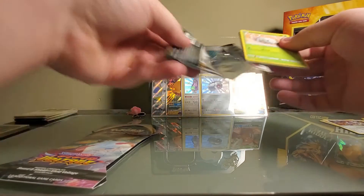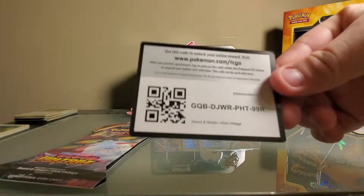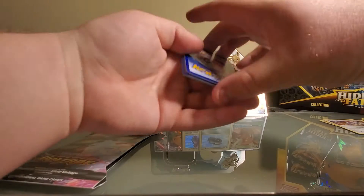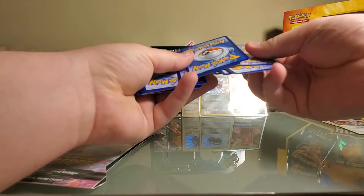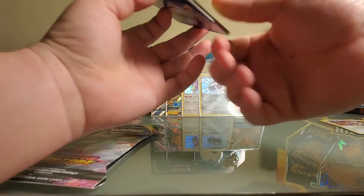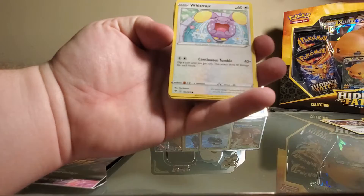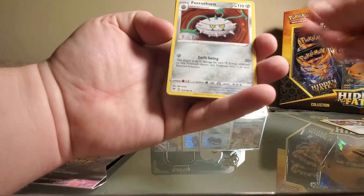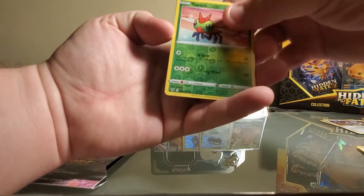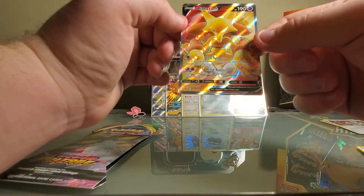The Darmanitan is definitely going in the collection - I didn't have a Darmanitan yet. I think the Dialga is as well. Come on Pikachu - still haven't got that Pikachu, but it's okay. Boltorb, Rockruff, Whismur, Trubbish, Energy, Go-Goat, Parathorn, Dusclops, Yanma, and Alakazam V - I don't know if that's full art or not, but wow.